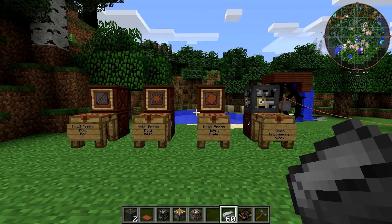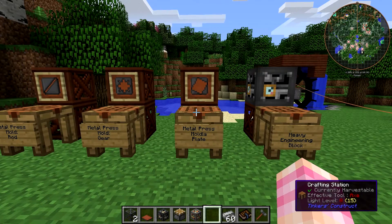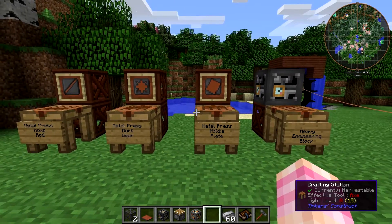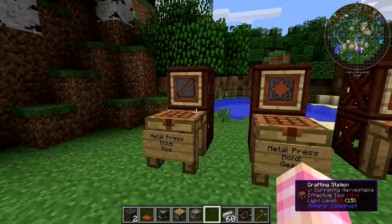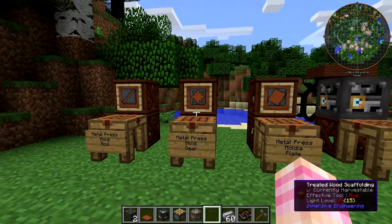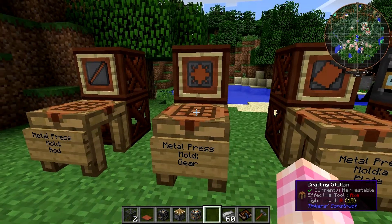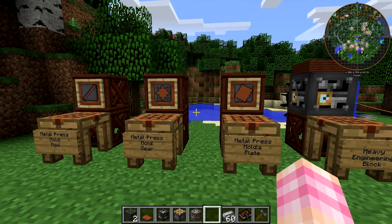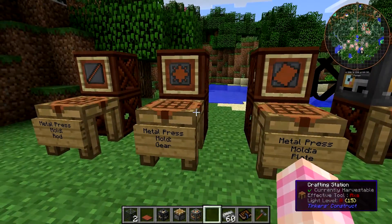So you're going to need a mold. There are three different types of molds — the plate mold and the rod mold are actually used by immersive engineering. Right now there don't appear to be any gears in the mod, but there's a gear mold which will allow you to create gears from other mods — BuildCraft, Forestry, Thermal Foundation, any mod that uses a metal gear. You might be able to use the metal press to make it.